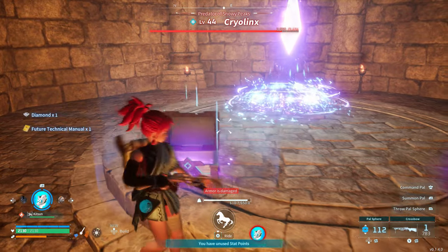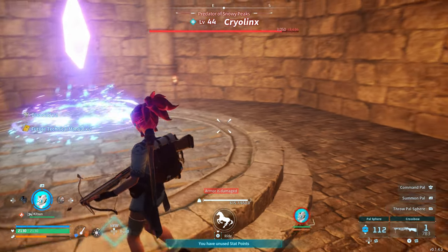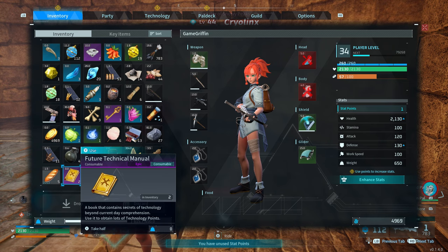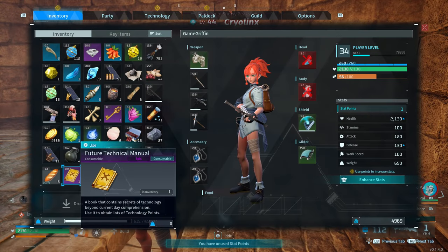Welcome back to the channel. In this video we are doing a very useful chest farming glitch. Using this glitch we can farm the highest tier chests in the game and these chests will contain legendary schematics as well as the rarest resources and the most valuable gems, which we can sell to traders for thousands of gold.